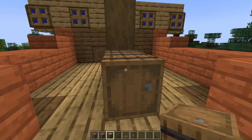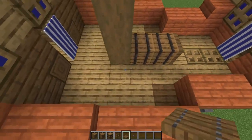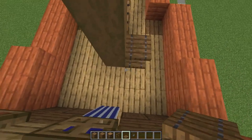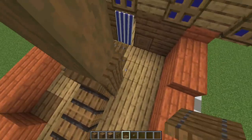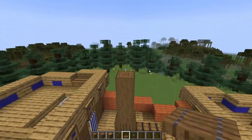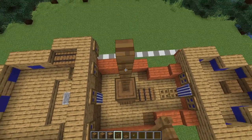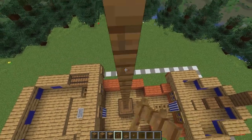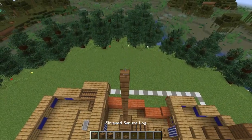Place some barrels coming towards the front of the ship and a trapdoor here. Then surround the post two high with some trapdoors — this adds just a bit of dimension and texture. On top of this, build up six high with spruce fences, then two more with some stripped spruce logs.